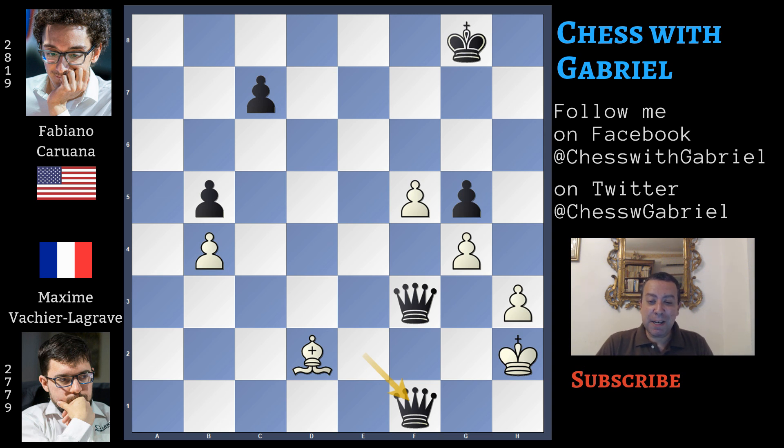A fantastic game by Caruana! Great was the choice of rook to e7 instead of advancing the e4 pawn like Stockfish suggested, because even though Stockfish had different ideas, Caruana had a clear plan in his mind without creating any weakness and easier to execute. I hope that you liked the game. Thank you very much for watching, and see you tomorrow for another game from the Grand Chess Tour in Croatia. Goodbye!